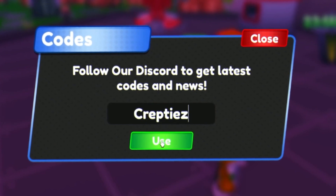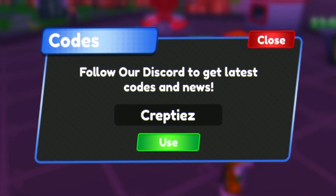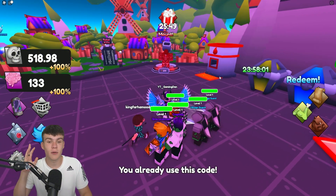Then we have the code gravy. Make sure when entering these codes you put the capitals exactly as shown. And for our final code today we have the code jeff — click on Use and that gives you an equal zombie.